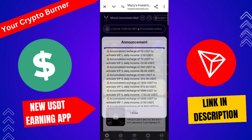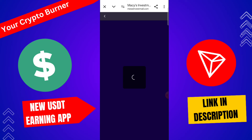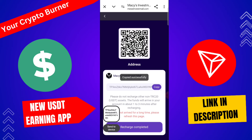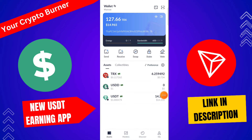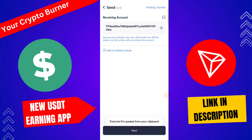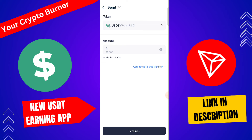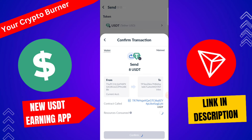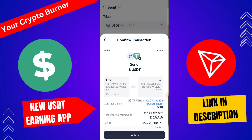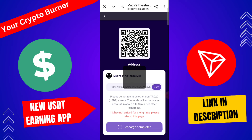To upgrade to VIP 1, click here to recharge. Copy your TRC20 address, then use any wallet to recharge — I am using my Trust Wallet here. Click next, paste the address, type your amount in USDT, then click send. Your recharge will be successfully completed on this platform. You can use any wallet such as Vajirex or Trust Wallet — whichever wallet you have — to complete the recharge.